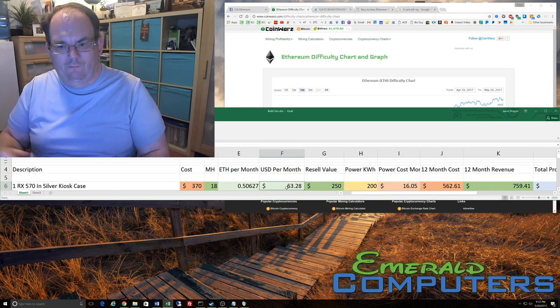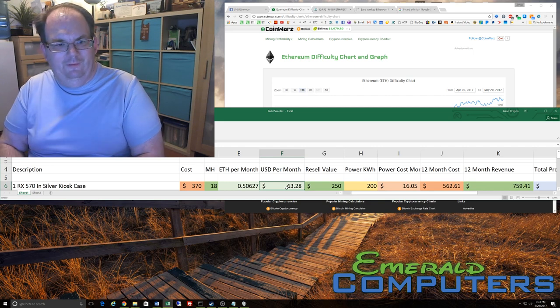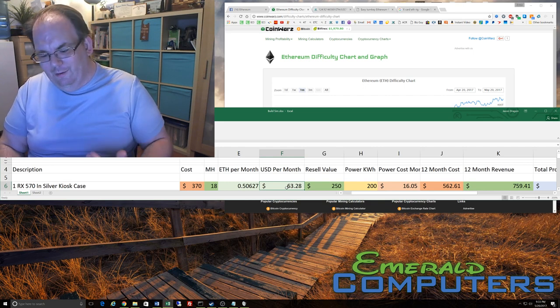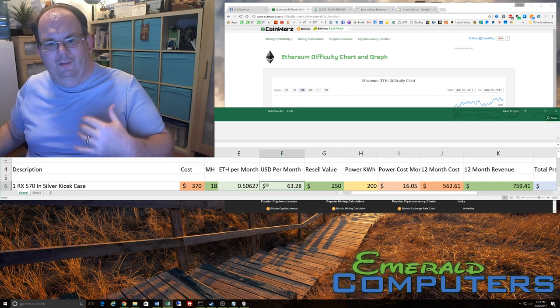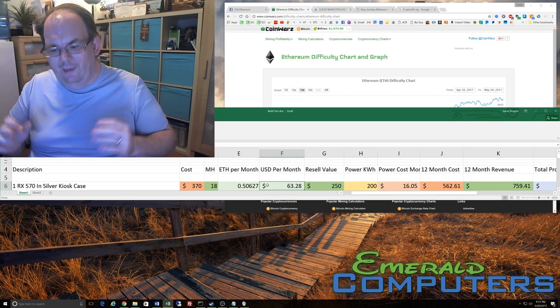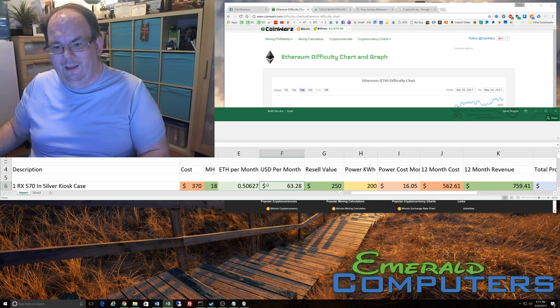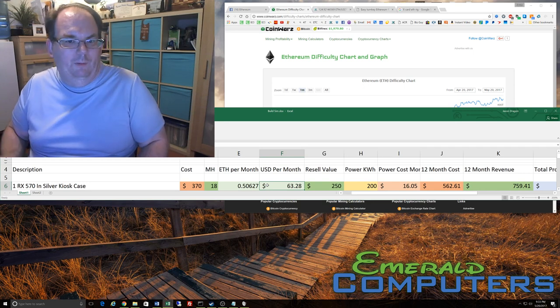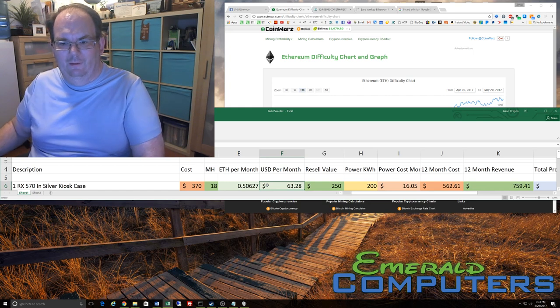So I'm going to assume that the price and the difficulty on average stay exactly the same — that's why I can just say USD per month. This is what it would be right now if you mine at today's price with today's information. The difficulty means the amount of Ethereum you're going to get will go down, but the amount it's worth will go up, and they're going to basically offset each other. So the amount of money you make per month mining should stay stable.